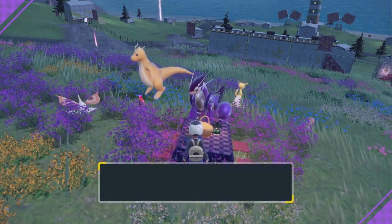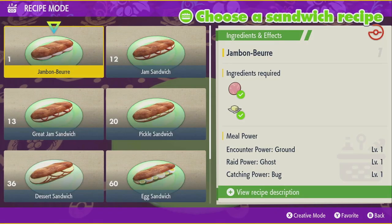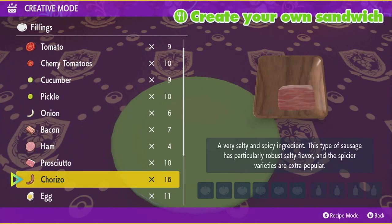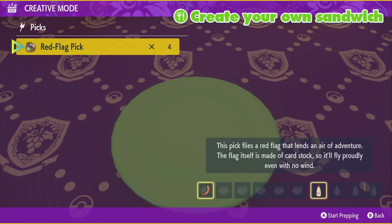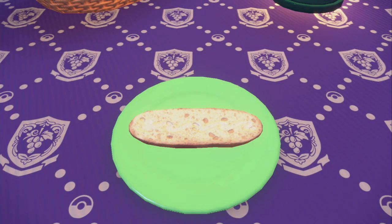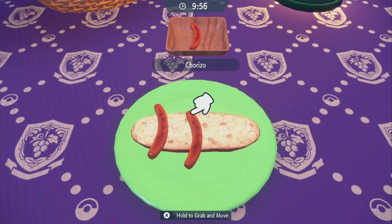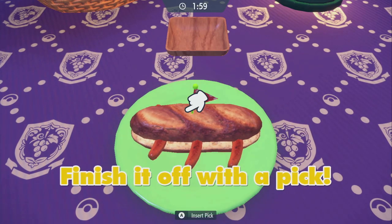Once you do your picnic, go click on your table and click 'make a sandwich.' When it opens up, click the X button to do creative mode. Alternatively you can make a ham sandwich, but that requires many more ingredients. What we're going to do is pick our chorizo, hit the plus button, then pick our mayonnaise and hit plus again. Then just put in the pick - it doesn't matter what kind of pick you use. Then you're going to make your sandwich: put the ingredients on, then put the bun on, then put the pick on, and we're done.